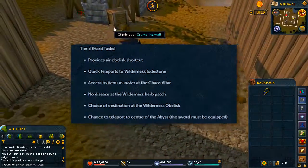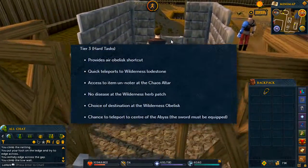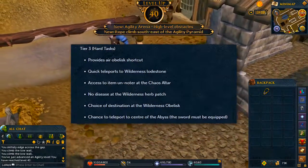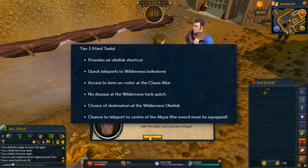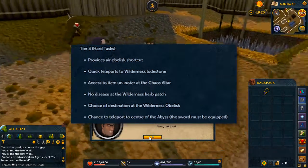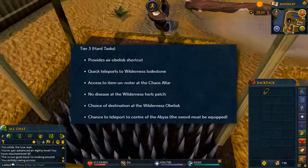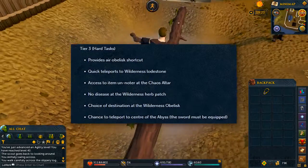The reward for the hard tasks provides an air obelisk shortcut, quick teleports to the wilderness lodestone, access to the item un-noter at the chaos altar — which is actually pretty useful because that thing was a piece of garbage before and nobody used it. Your herbs in the wilderness patch will not get diseased, which is awesome. You get to choose a destination at the wilderness obelisk, which will make things so much easier for higher level players. It also gives you a chance to teleport to the center of the Abyss instead of going through those shortcuts, but you must have the sword equipped.